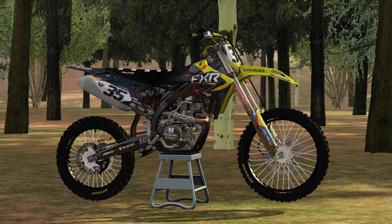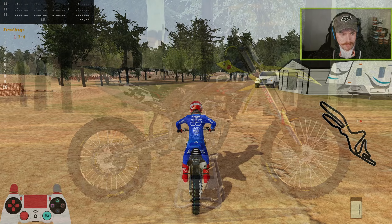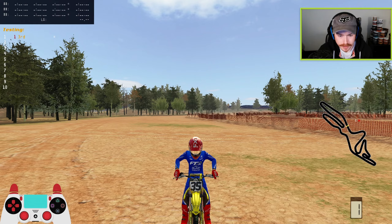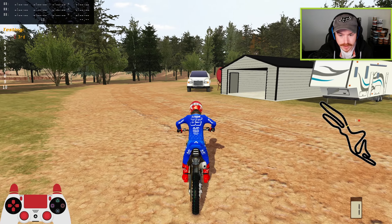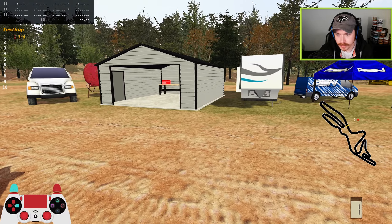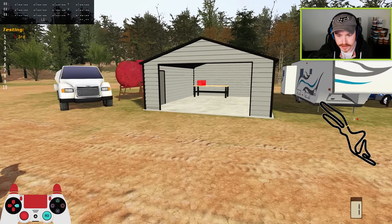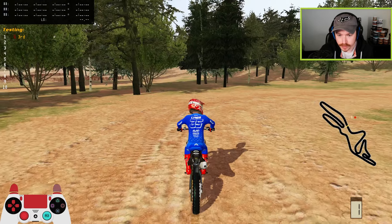I'll be riding the Suzuki 450 today for a little bit of fun — something a little different. The private track feel is evident: it's very secluded, among the foliage, with just the one garage, one trailer, one van. There's a little shout-out to the ASM All-Star Nationals over there as well, and a water truck inside the garage.